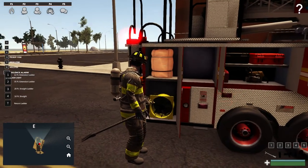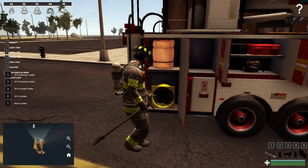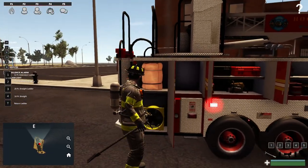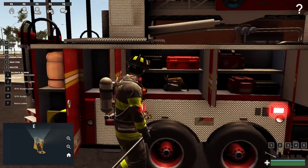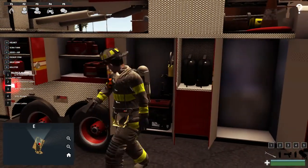We've got a second ventilation fan and what appears to possibly be a jump bag or something that's rolled up — I'm not sure about that for certain, but hopefully that'll be like a jump bag we can use in the future. Here we've got another chainsaw and then we've got some extrication tools over here.